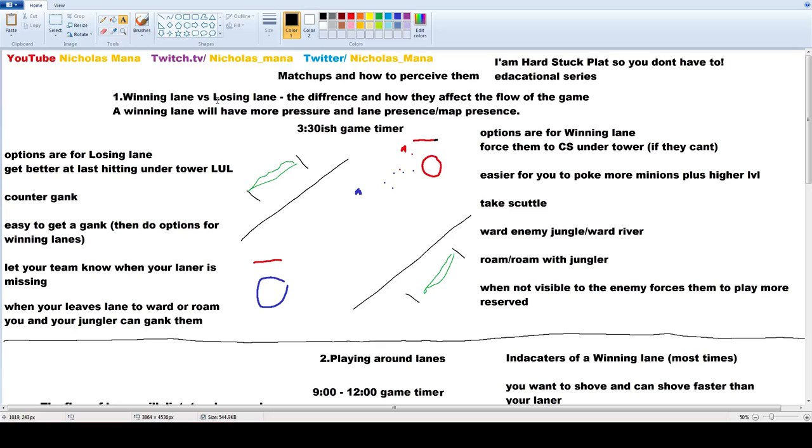Number one: winning lanes versus losing lanes — the difference in how they affect the flow of the game. A winning lane will have more pressure and lane presence slash map presence. So this is a game timer, around three minutes thirty. Typical mid lane — if the blue side's winning, it's going to look like this. Let's go over the options that we have.